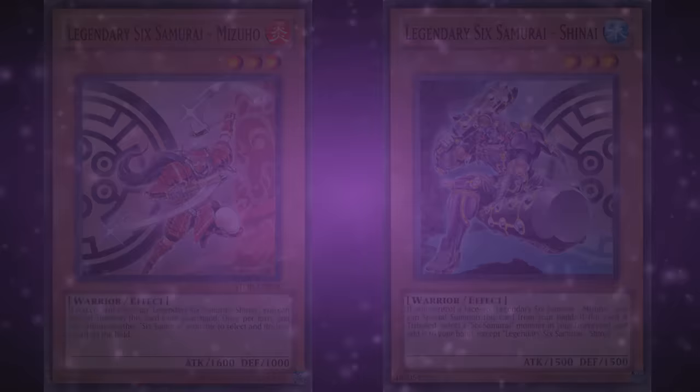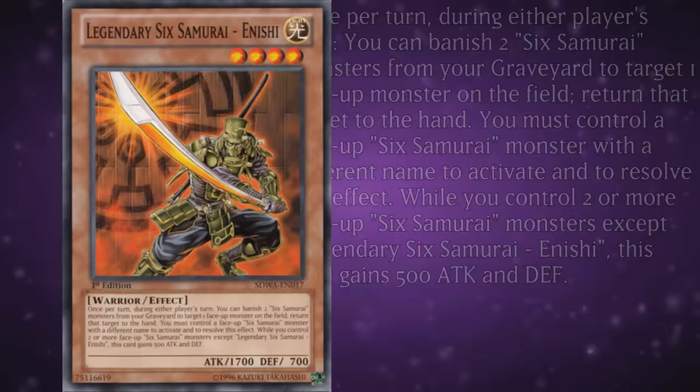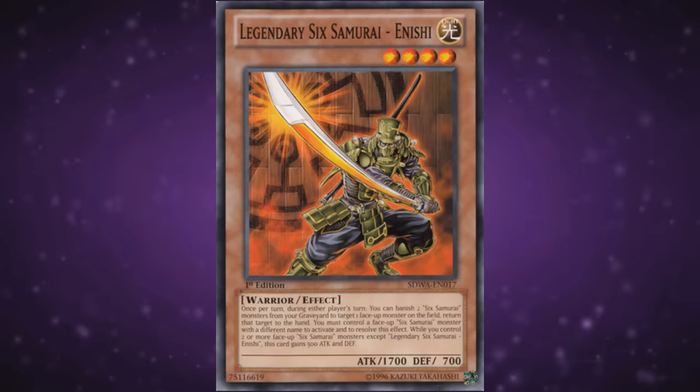Legendary Sixth Samurai Anishi is a Light level 4 with 1700 attack and 700 defense. Once per turn during either player's turn, you can banish two Sixth Samurai monsters from your graveyard to target one face-up monster on the field and return it to the hand, but only if you control a different Sixth Samurai monster. While you control two other Sixth Samurai, Anishi gains 500 attack and defense. He used to be pretty solid removal during the synchro era when bouncing was an immensely powerful method, but the lack of an inherent special summoning condition makes him pretty archaic compared to the other Legendary Samurai.